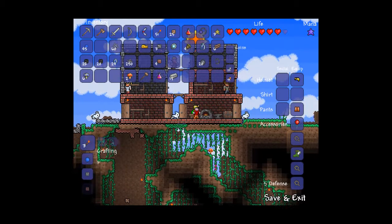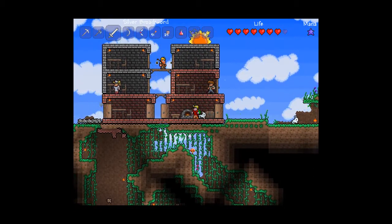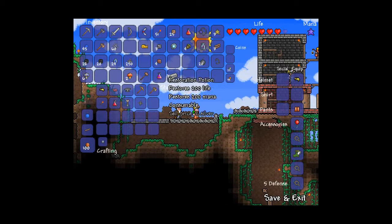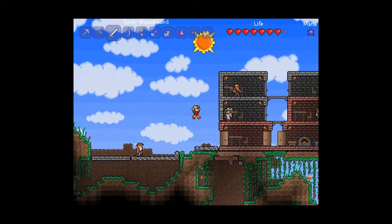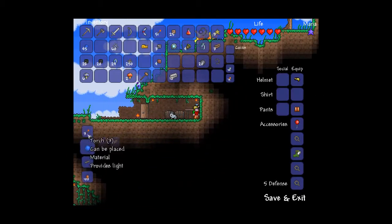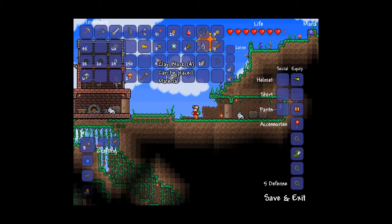So right now we'll see if we can make anything with the iron that we have. Oh, we can — we can make an iron axe. We'll do that, so our copper one... Where's our copper one? There he is. What do we need to make... Do we have mushrooms?